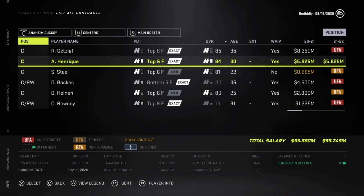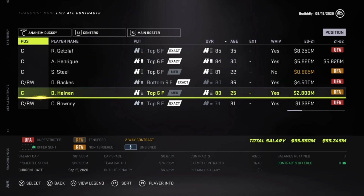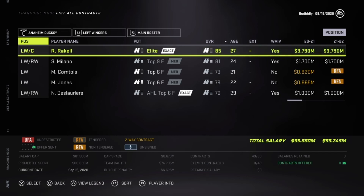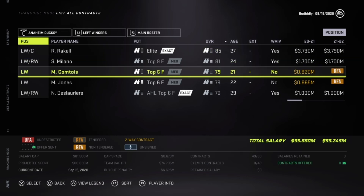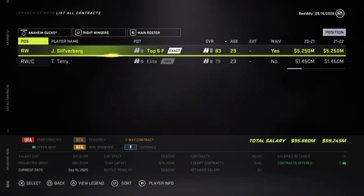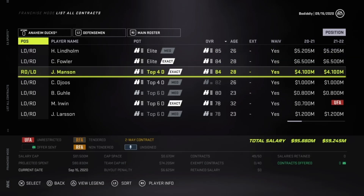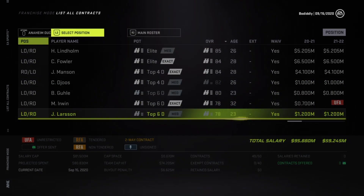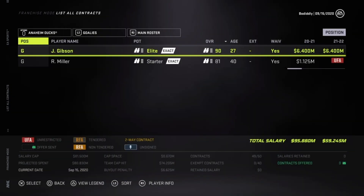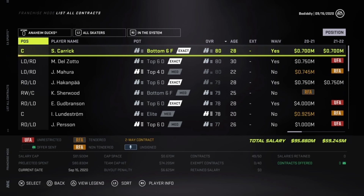Third, we have the Anaheim Ducks. The Ducks last won the Cup in the 2006-2007 season and lost two Western Conference Finals series between 2014 and 2017. Unfortunately, like the Blackhawks, the Ducks have gotten old over time. Ryan Getzlaf is 35, David Backes is 36, and Adam Henrique is now 30. If guys like Sam Steel and Max Comtois can step up and get to the next level, there may be some new building blocks. John Gibson is a great goaltender and just needs to be surrounded with a team that can help him get back in position to bring home a Cup.